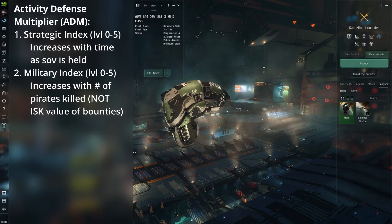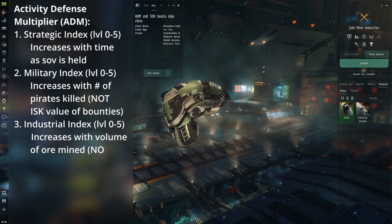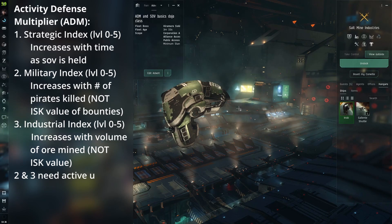The third and final way to increase ADMs is through mining. The more you mine in a system, the more the ADM goes up. Similar to the military index, this index will cap out at 199% at level 5, and if left unattended will drop 1% per hour, going all the way down to zero.